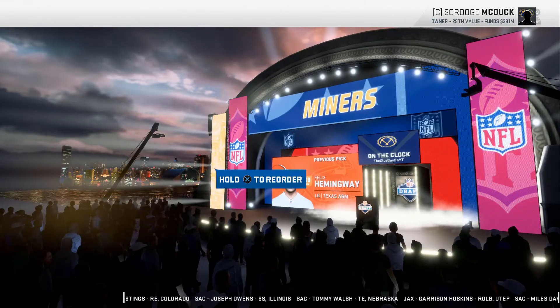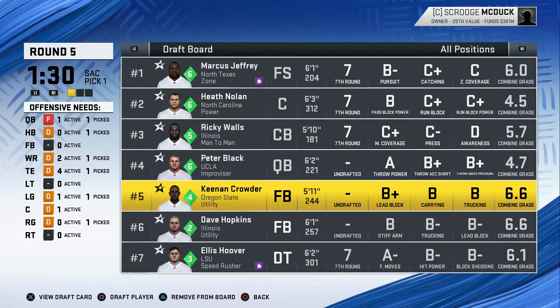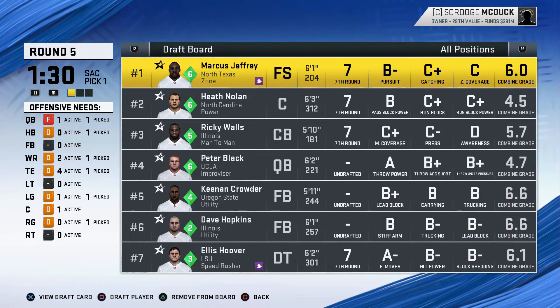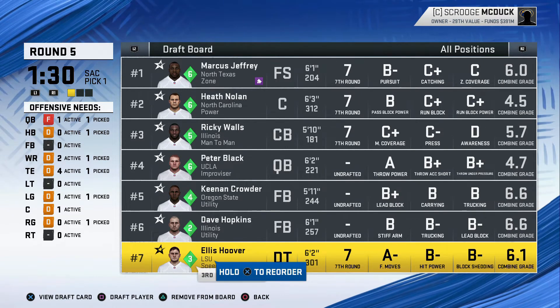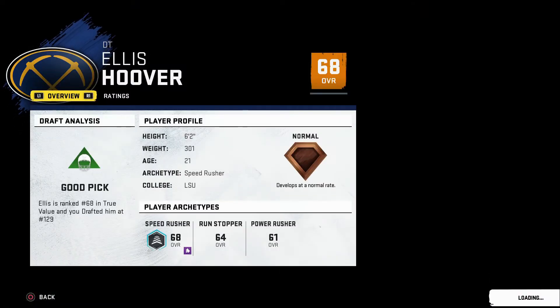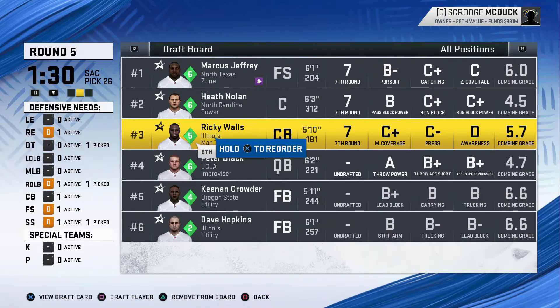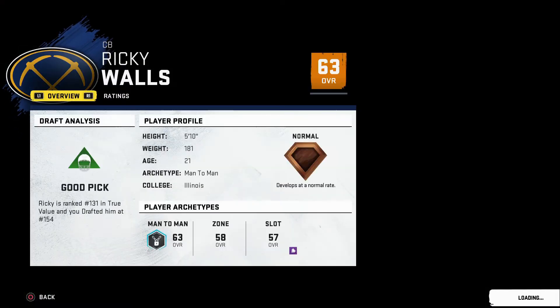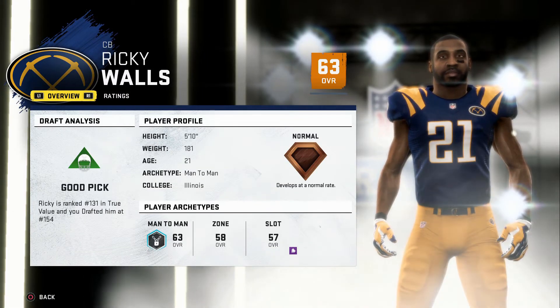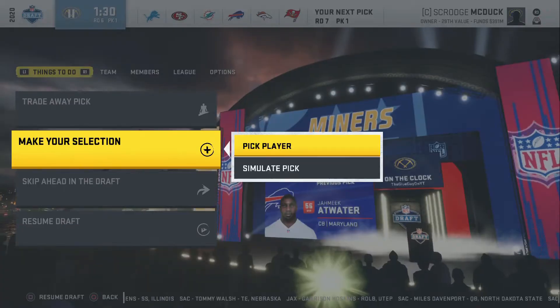They took Felix Hemingway, a guy I was really looking forward to picking. I lost out on quite a good amount of players — the cornerback and a lot of guys. Ellis Hoover is the pick to make now — he's a 68 overall speed rusher defensive tackle, drafted at 129, not too bad. We still need a cornerback, so I'm going with Ricky Walls — fifth fastest, only a 63 overall but ranked 131 in true talent, drafted at 154. Could have done better or worse.